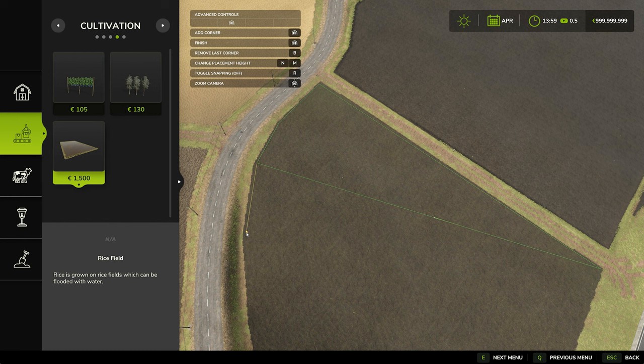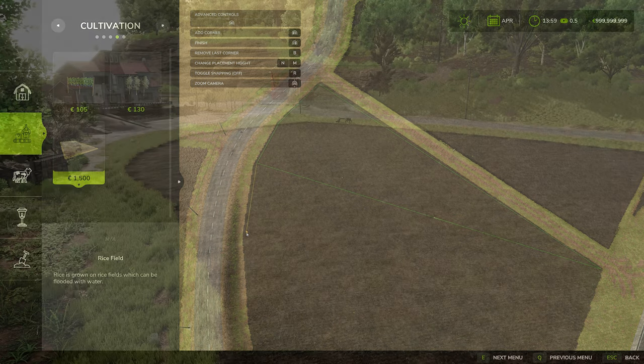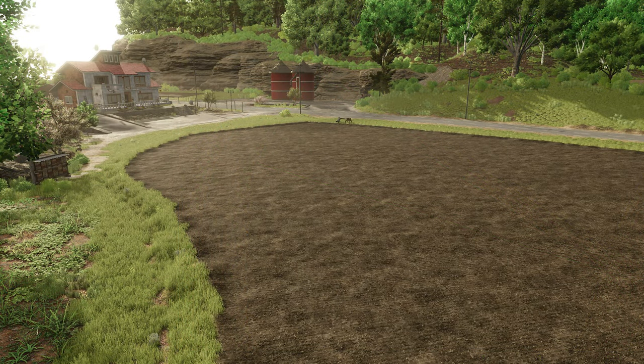Other functions include the ability to raise and lower the placement height with N and M respectively, as well as a toggle for snapping on and off. Going back to some FarmCon interviews, once the rice field is defined the interior of the field will sink slightly compared to the surrounding ground, and ideally the best rice fields will be on flat and even ground.